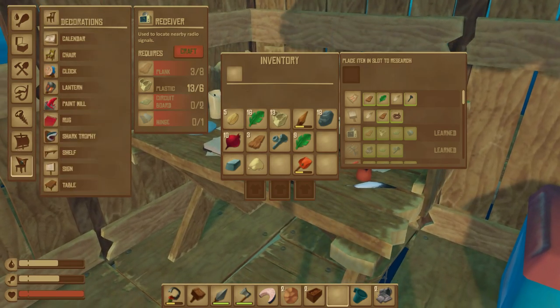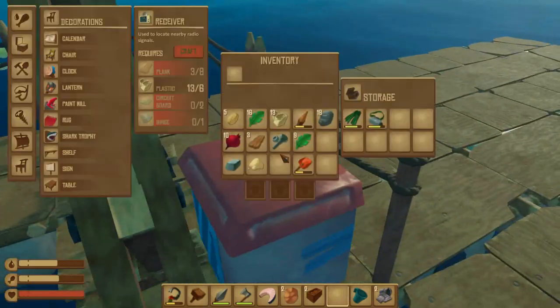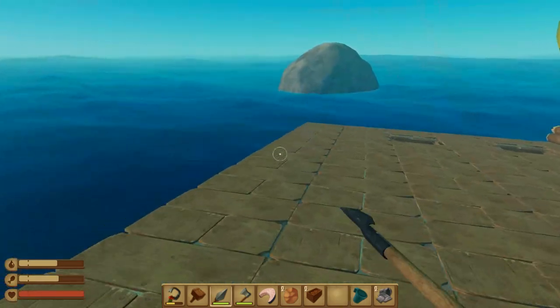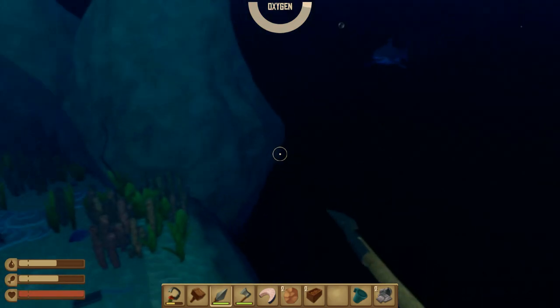I wonder how you actually use the battery then. I guess we'll find out when we actually get the battery, so for now it's time to go underwater. That shark is really close to being killed, so hopefully once we go underwater we can just kill the darn thing and be safe. I was going to do some fishing and just get some shark bait, but hopefully killing the thing will make us even safer.